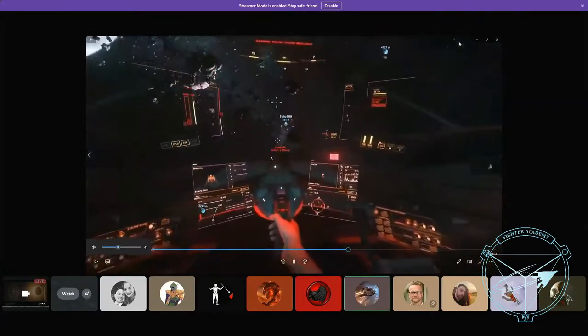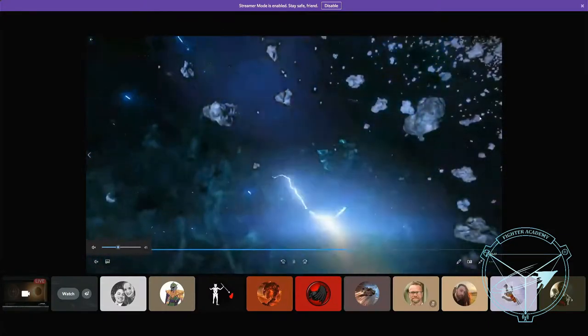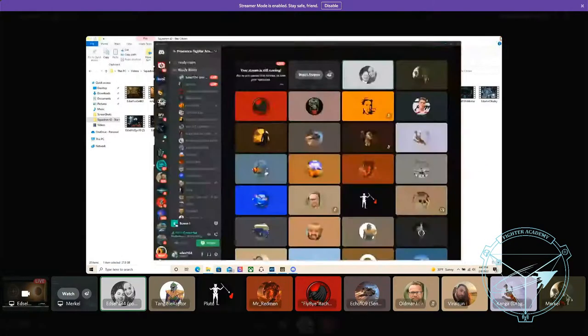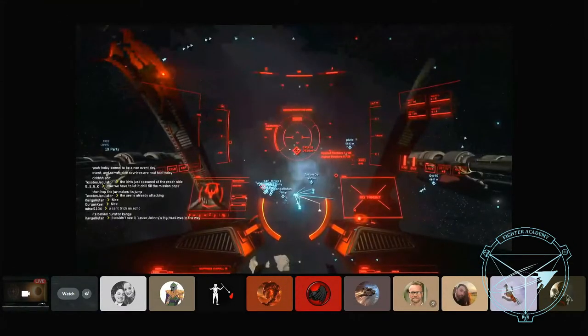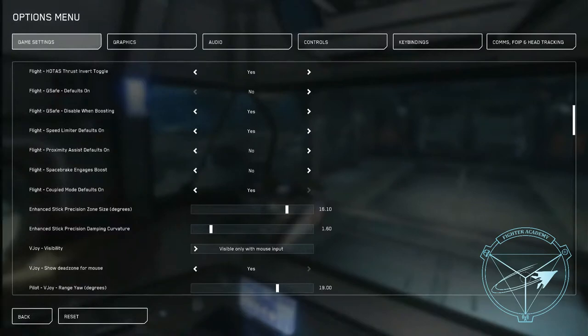He lost a lot of the maneuverability advantage he had before. Boost lets you win fights. One note: boost is not afterburner — it's not a forward speed boost exclusively like in other games. This applies to all of your thrusters in any direction. You can use it to power up your up strafe, retro burn — it will apply to any set of thrusters you're activating.